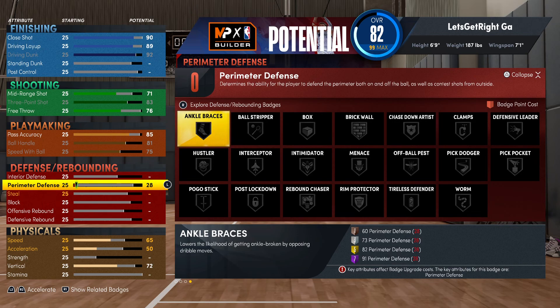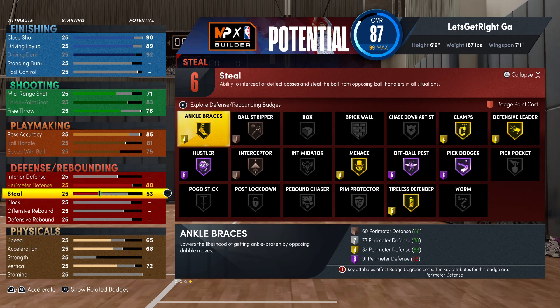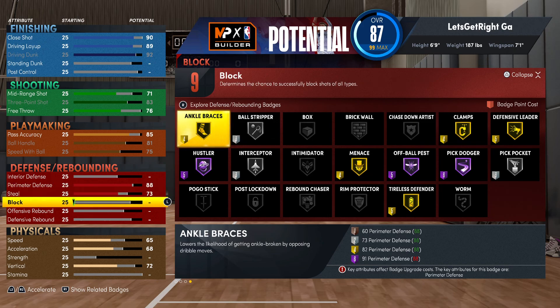For defense: I'm not worrying about interior defense. Perimeter defense I went with an 88 to get Gold Clamps and Gold Menace. Hall of Fame Hustler as well. For the steal, I only went with a 73 — with 2K patching the Interceptor badge, I don't see the point going higher than Silver. Block I put at an 86.